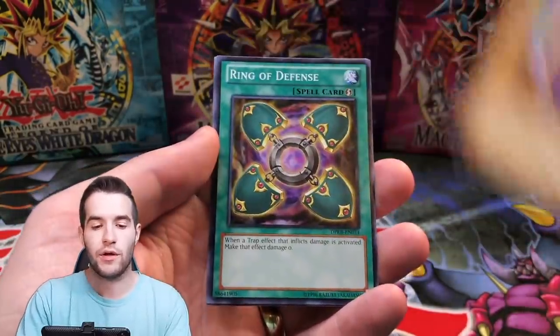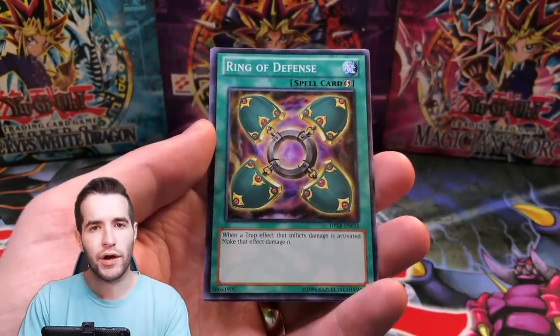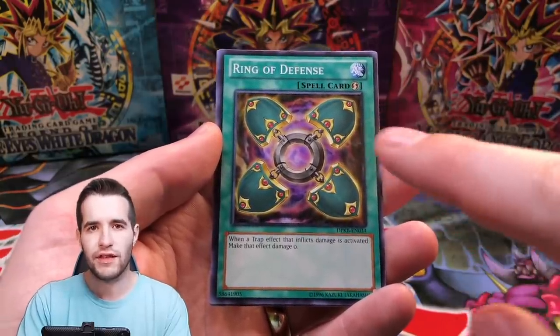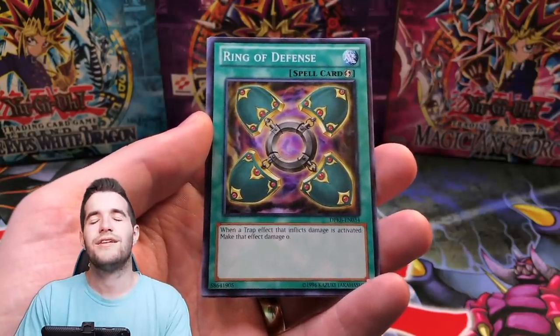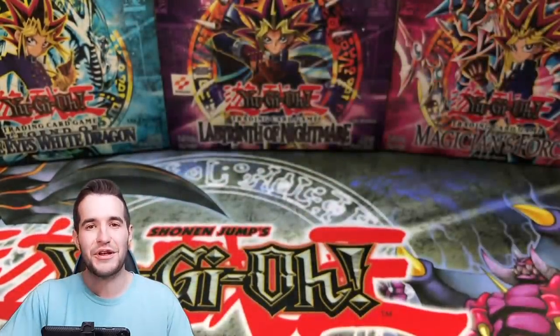X-Head Cannon. Hit the like button for luck, guys. Make sure that subscribe button is filled out and red. Final result: Wyvern Dragon Head and Vampire Lord. Okay, pretty awesome.